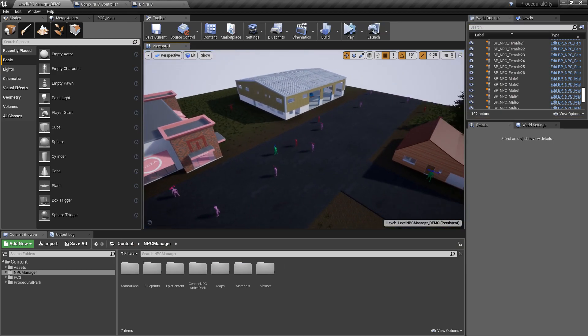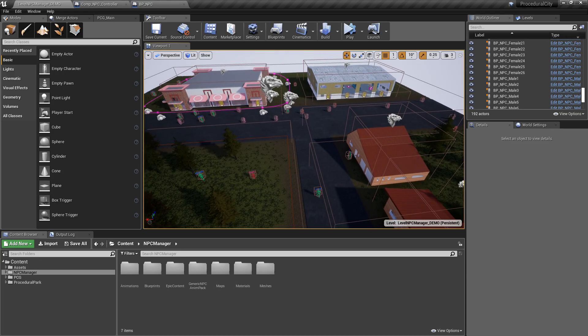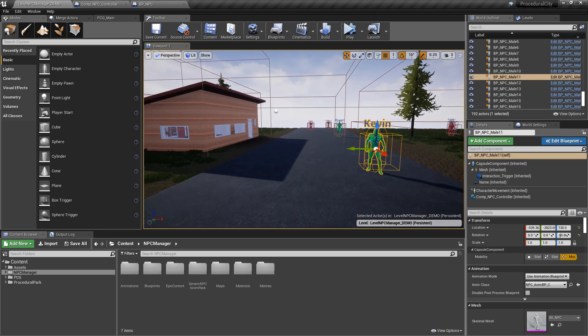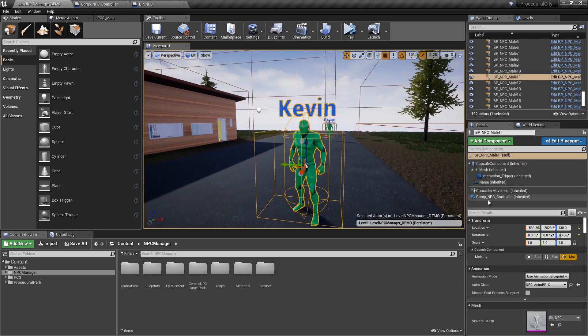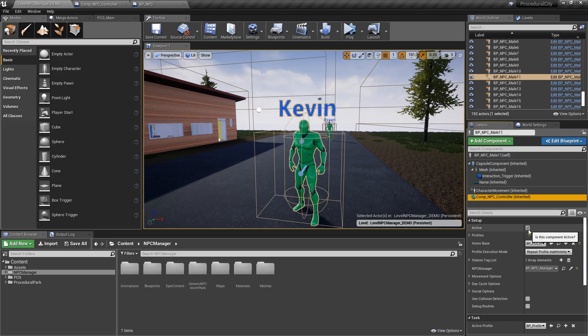Now that you've seen the demo, let's go step by step through the main idea. The NPC Manager system is a very generic system where you can assign each NPC in your game a specific profile. If we pick NPC male 11 — or as I call him, Kevin — we see he has an NPC Controller Component. I'm trying to keep this as modular as possible: all you need to do for any NPC in your game is just add this little component and he'll automatically be hooked into the system.